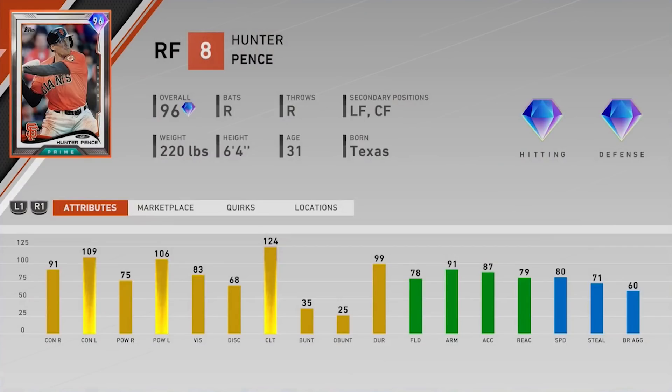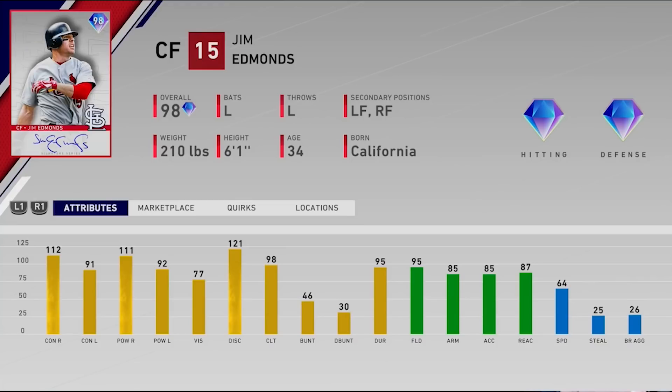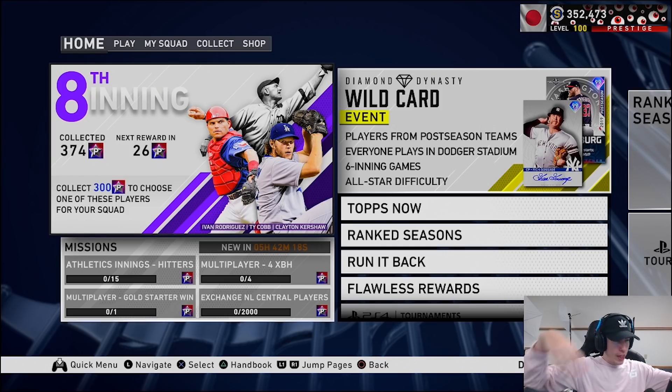After 100 Pence, the second player program is a card I can't wait to use — 98 overall signature series Jim Edmonds, bats lefty, throws lefty. Center field primary, left and right field secondaries. 112 and 91 for the contact, 111 and 92 for the power, 77 vision, 95 fielding, 85 arm strength and accuracy, 87 reaction, 64 speed. I'm really excited to put him on my team and try him out.